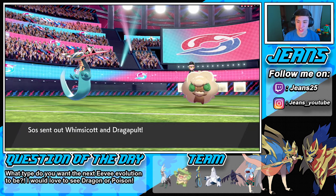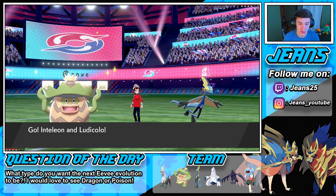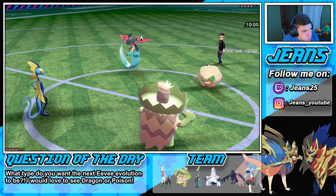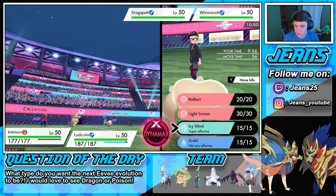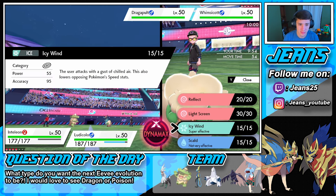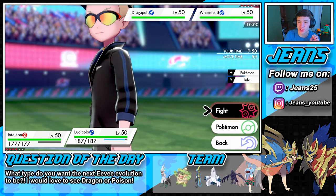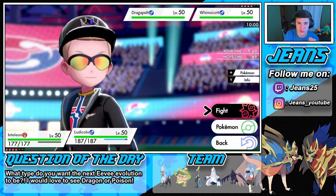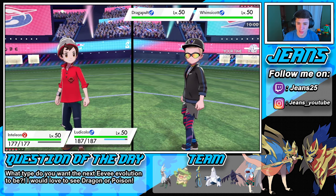Make sure you go check out that shiny hunting Grookey video — hit that like button over there. We also found a shiny Sobble. He does lead Whimsicott like I said. I thought we led Silvally in the front — that's crazy. Okay, whatever. We're actually just going to start off with a Reflect so this Dragon-pole doesn't do too much work on us.